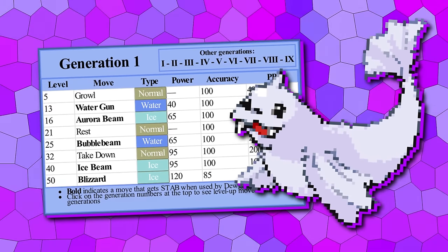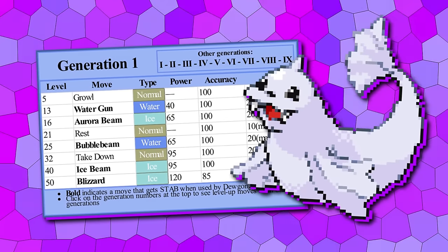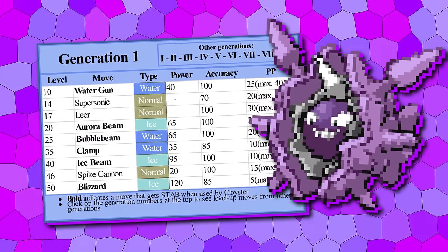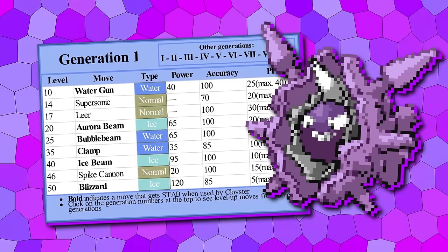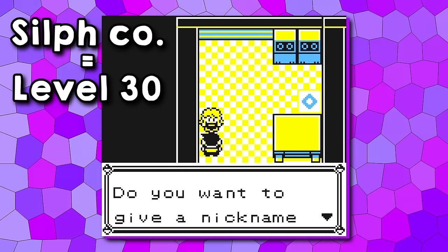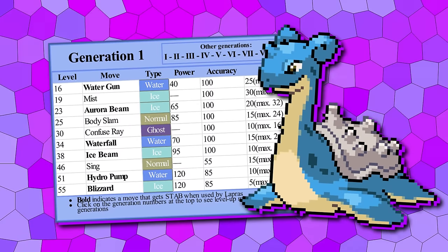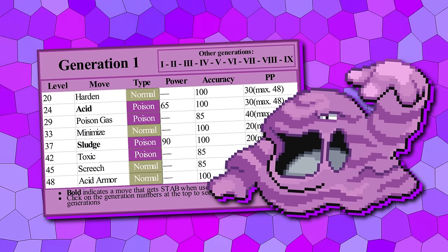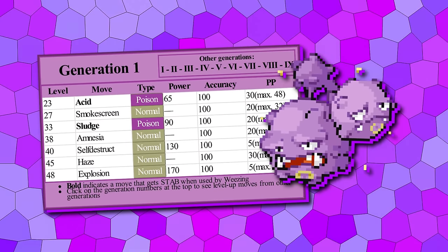Seel's only real sin was being an Ice type that doesn't learn Ice Beam until level 56 — we've moved that to 40 and given it the now 85% accurate Blizzard at 50. Cloyster was another offender, so it now learns Ice Beam at 40 and we've pushed Clamp to 35. The Lapras you get in Silph Co. should now come at level 30, with Sing pushed to 46 to balance its otherwise incredible learn set. Muk is getting plus 20 special, gets Sludge at 37, and will be the game's sole inheritor of level-up Toxic. Weezing, on the other hand, gets Sludge at 33 and the amazing Amnesia at 38.